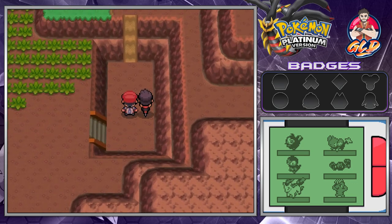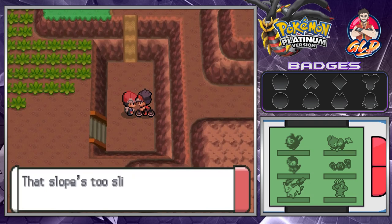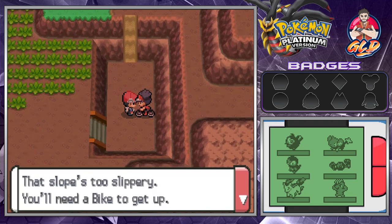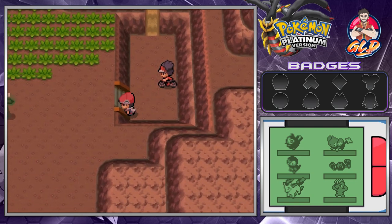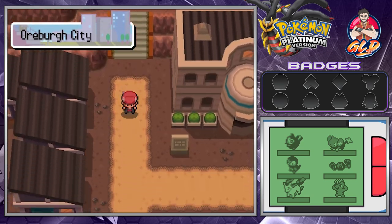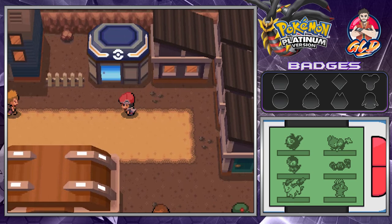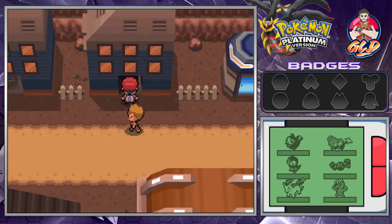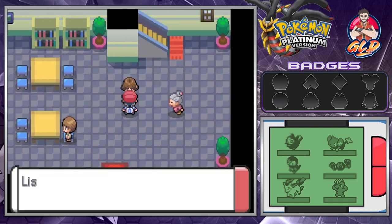You really can't go through here because you need a bike. This guy says the slope is too slippery - you'll need a bike to get up. There's a shop in Eterna City. So let's go back to Oreburgh City and talk to the two individuals that will hook us up with some Pokemon and maybe an item.